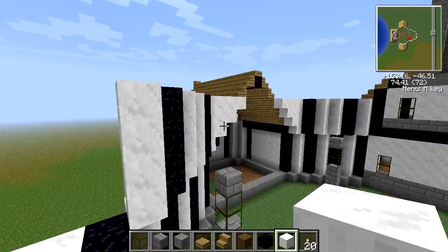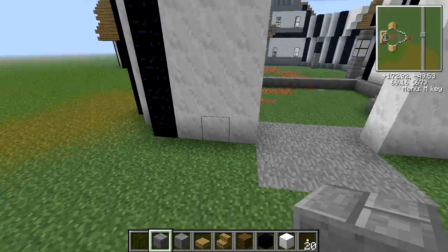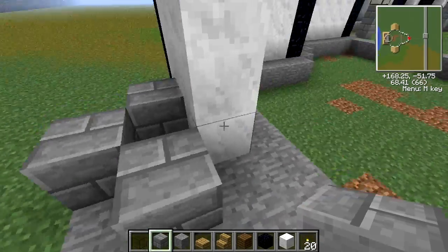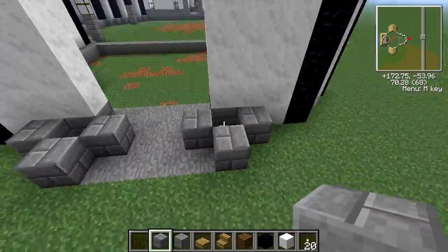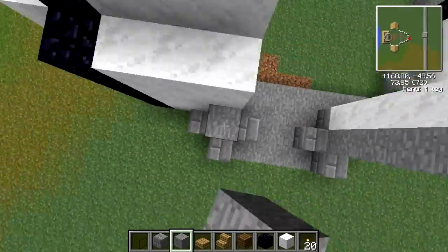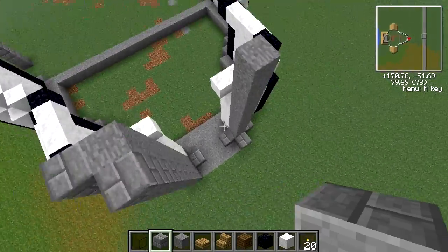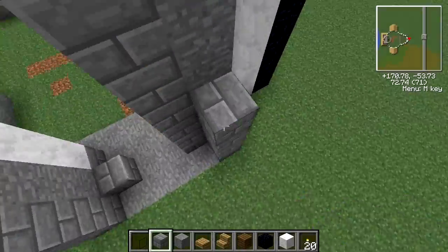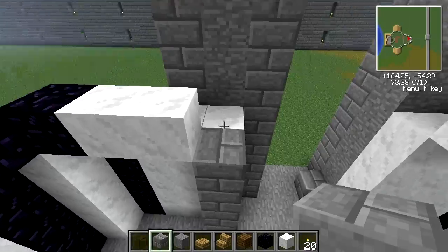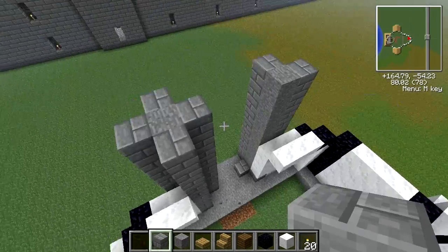The tower shape was supposed to be circular but I ended up making it kind of oval shaped and didn't notice it until it was too late to change. I just decided to keep it because the work was already done, and it looks decent for the design.